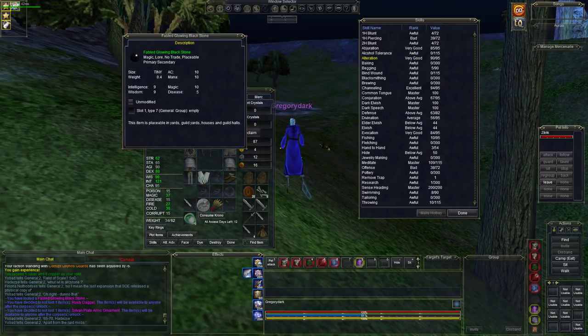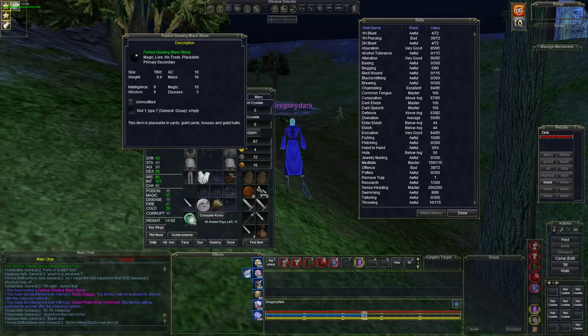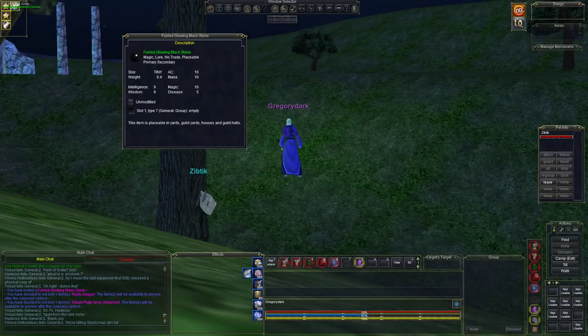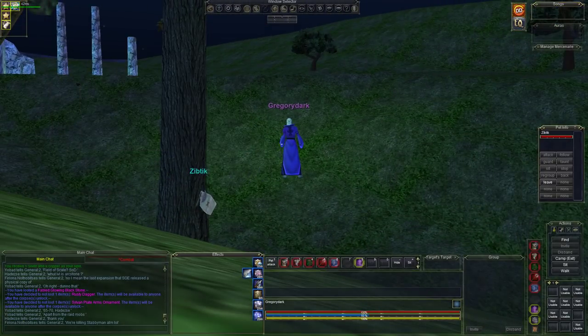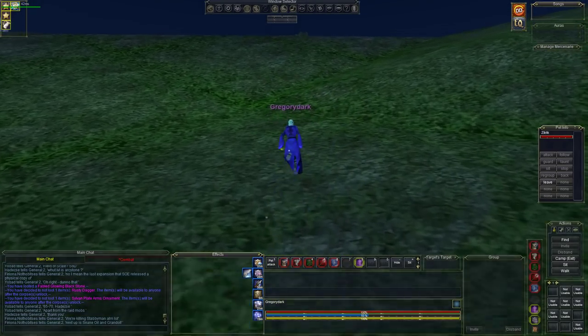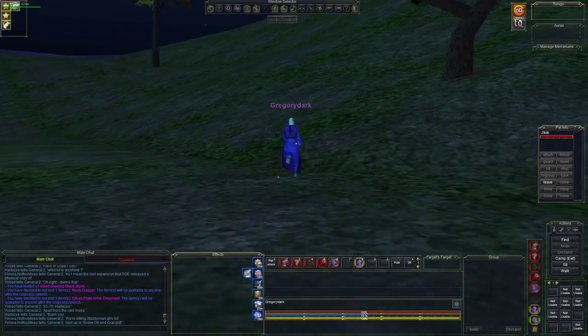We've been waiting a long, long time for her. Make sure you have all your skills maxed out. We tried to max out Alteration — Evocation is important too. Let's go over how we get her to spawn and how this whole thing works, because this is the real key to the whole thing. I'll show you the map and everything, and what it took just to get her and why this is such a frustrating camp.